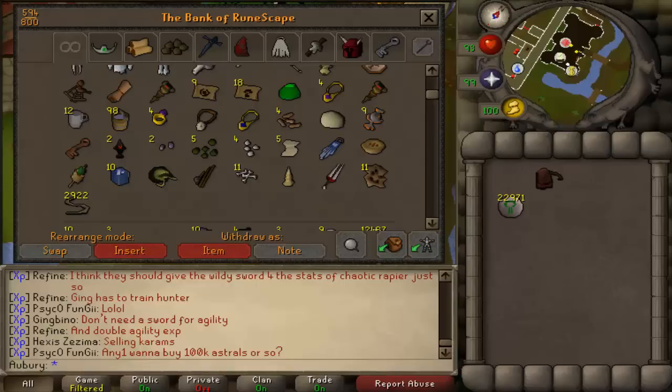You actually need a golden helmet — the one you make after the Between a Rock quest. One of the tasks is to make a golden helmet, and one of the Fremennik tasks is to go into the mine while wearing it.